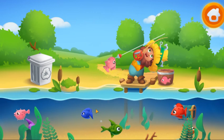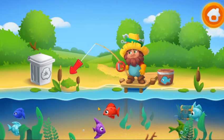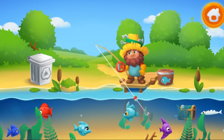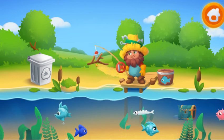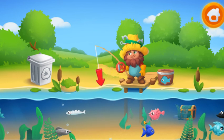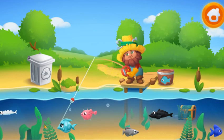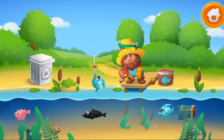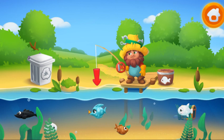Yay! Help Finn catch a cyan fish. Tap on the screen to cast the rod. Ready? Oh ho ho! Help Finn catch a white fish. Tap on the screen to cast the rod.